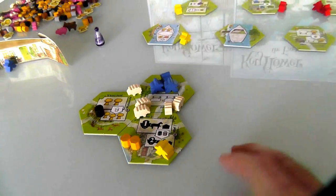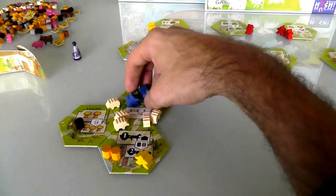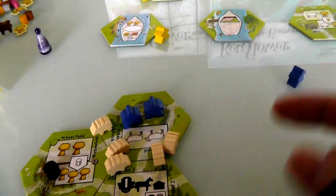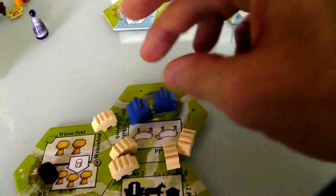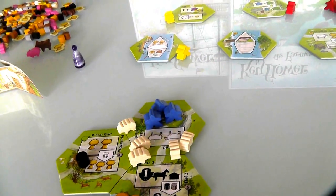If Jen wanted to use this space now she'd have to put three blue workers down. If I wanted to use it again I'd also have to put three blues down. Neither of us have that, so this field is pretty much done. It's a very important consideration — sometimes a player will even put two down in the first place just so somebody else doesn't have enough, because once you put two down the next player has to put three down. You always have to go higher and higher.